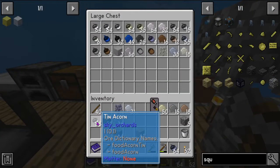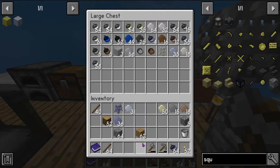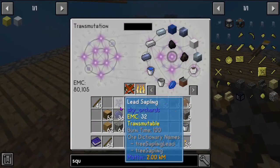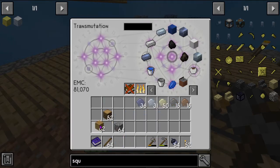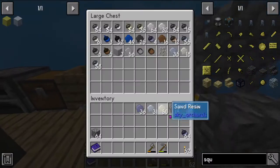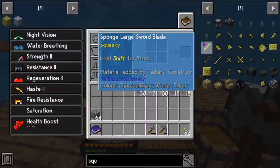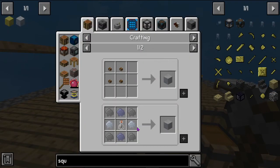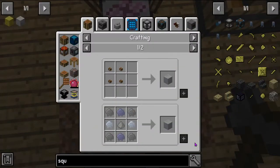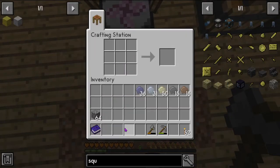So we have light acorns, tin acorns, all sorts of fun stuff in our inventory. Now let's look at the silver amber — I think we have everything to make the silver amber except for the light gray dye. I accidentally put that away.